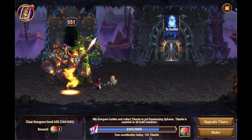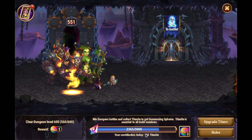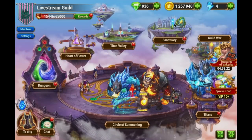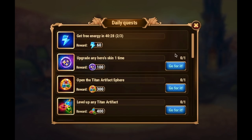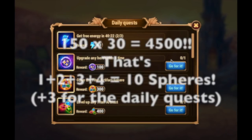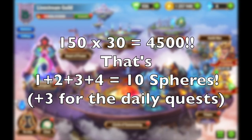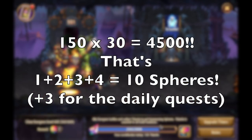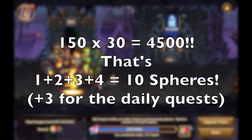150 is a nice magic number. If you're on Facebook, you need to do that at minimum every day — just go claim that at minimum every single day and collect 150 Titanite. For two reasons: one, 150 Titanite is enough to get you the daily quest completed. You can see: collect 75 Titanite — complete; collect 150 Titanite — complete. And secondly, if everyone in your guild does just that — just 150 and nothing else — that's 4,500 Titanite. You have 30 members: 150 times 30 is 4,500. That's good enough to award you the fourth tier of summoning spheres.